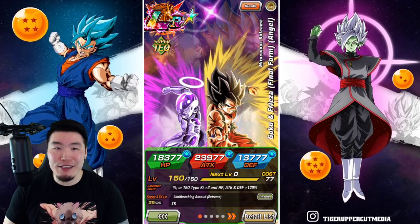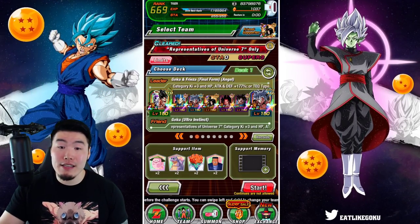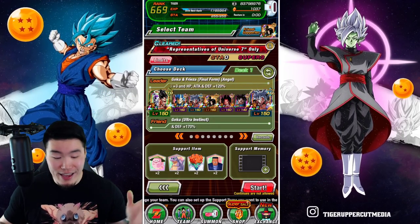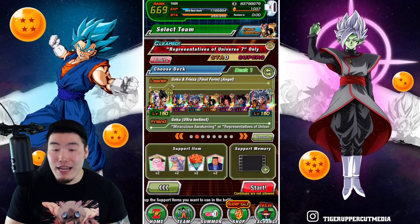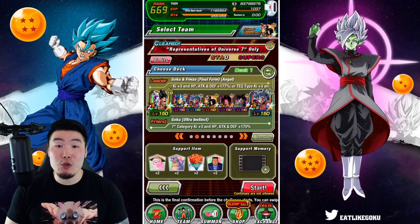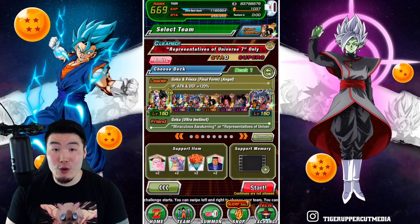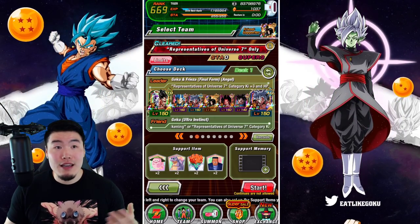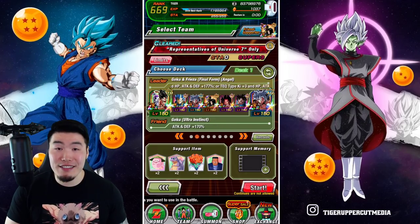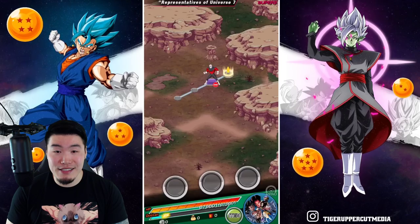So last night, I got kind of curious about just how much easier this Reps of U7 Super Battle Road stage has become against this new and improved team, and in today's video, we're going to find out the answer to that question. And as you guys can see, we do have a pretty stacked team here, featuring all four of the new summonable LRs from the anniversary, as well as the two major Extreme Z Awakenings for the tech LR Goku and Frieza. And also the INT UI Goku, and even though it's been at least a few months since I've last done this stage, I'm definitely expecting some really, really good results here. So yeah, with all that said, let's jump right into it.